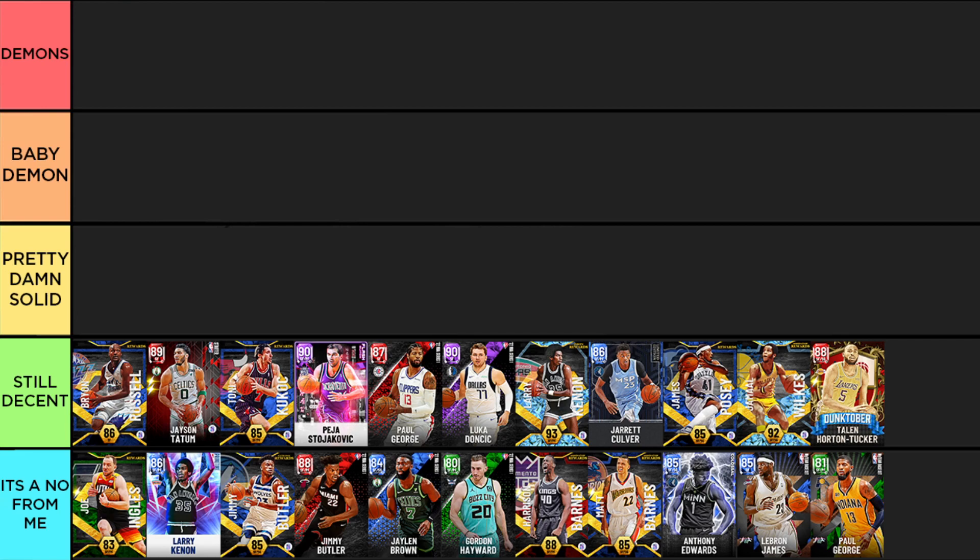Jamal Wilkes has an absolutely horrendous jumper, but some decent defense and good slashing. The problem is you can fully off-ball this guy and he just becomes a non-factor, and I'm not a fan of that. Last in the Still Decent tier is Talen Horton-Tucker — he's six-foot-four so he's severely undersized at small forward. He's got a quick jumper on normal which is nice offensively, but his defense is just not there.